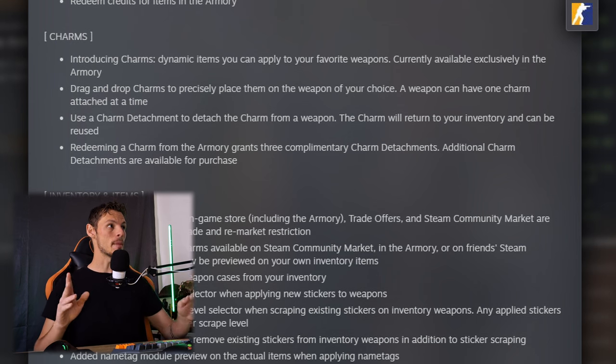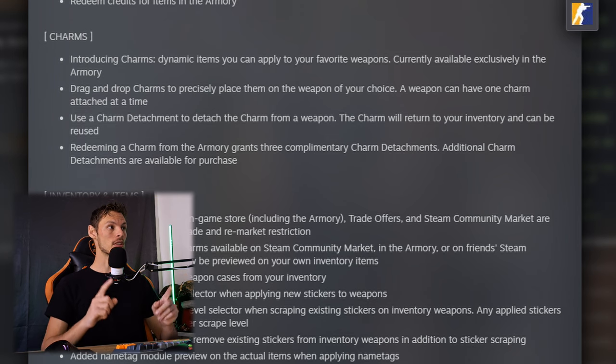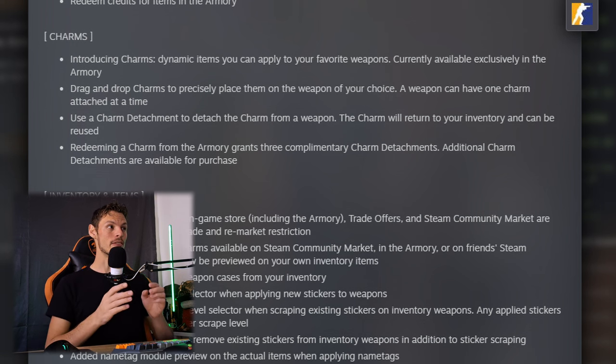Charms are a thing now? This is slowly becoming Call of Duty. Introducing Charms — dynamic items you can apply to your favorite weapons, currently available exclusively in the Armory. Drag and drop charms to precisely place them on a weapon of your choice. A weapon can have one charm attached at a time. You can take it off and put it on a new one — kind of like the StatTrak swap tool. Redeeming a charm grants three complimentary charm detachments; additional ones are available for purchase. Game dataminers have been hinting at this for about five or six months. Kind of crazy.